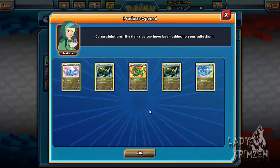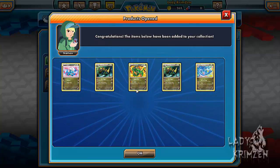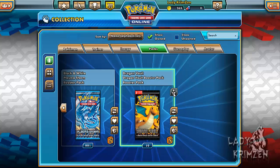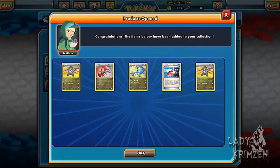Here we go — I think I might have all of them. Bagon, Haxorus, Rayquaza, Haxorus again and Dragonair. Then we also have Fraxure, Salamence, Dragonair, and a League Fraxure.